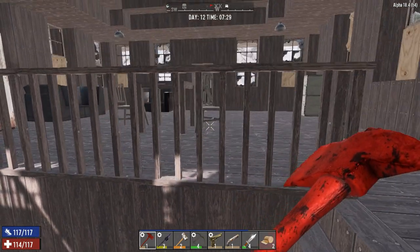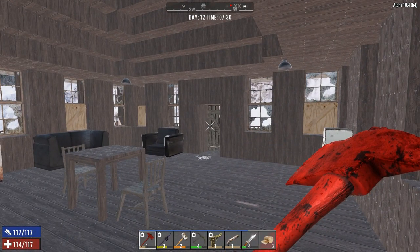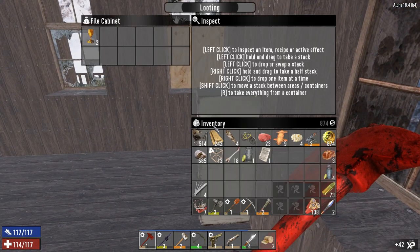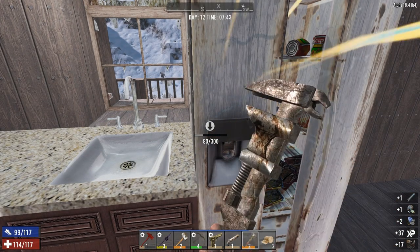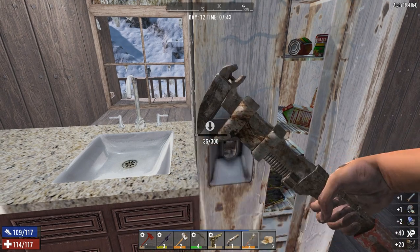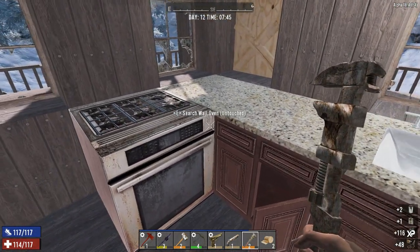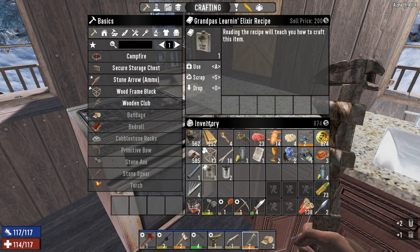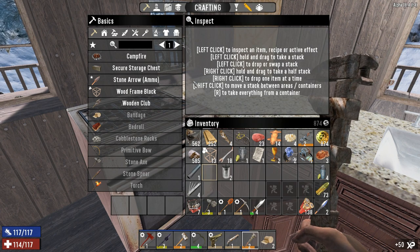Doesn't seem to be anyone upstairs. Is it possible there's no one in here? Oh my gosh, I've never seen this POI empty — that's weird, I can't imagine why this is empty. We'll loot the — oh what! From a kitchen sink, that is a good find: Grandpa's Learning Elixir. Yes please.